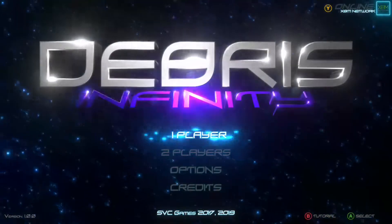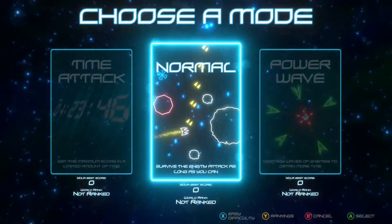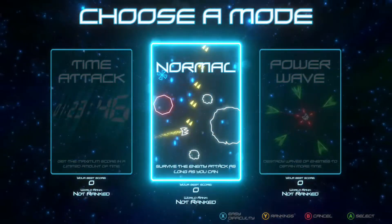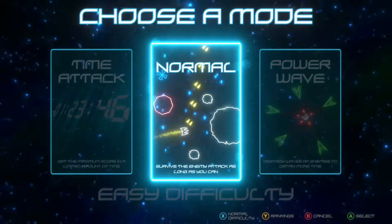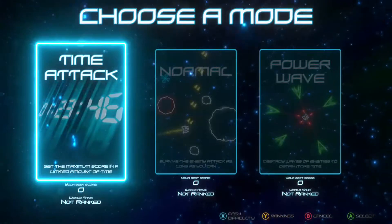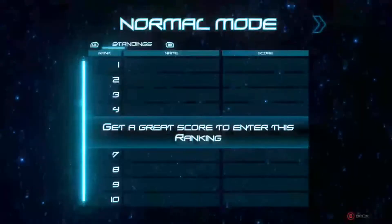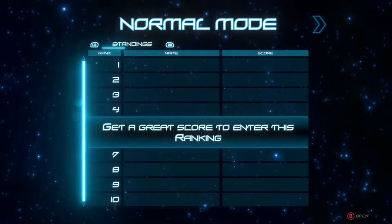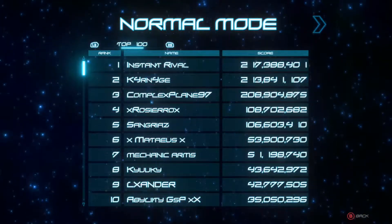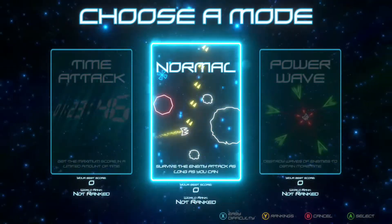Now we'll jump into a couple of the modes to show you what it's like. You have time attack, normal, or power wave. You can change difficulty by pressing X — easy or normal. You can check the rankings at any time, and once you've got a good enough score you'll appear on the leaderboard. Some really high scores at the top.